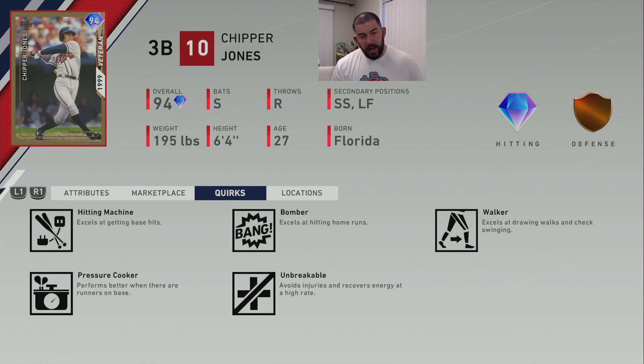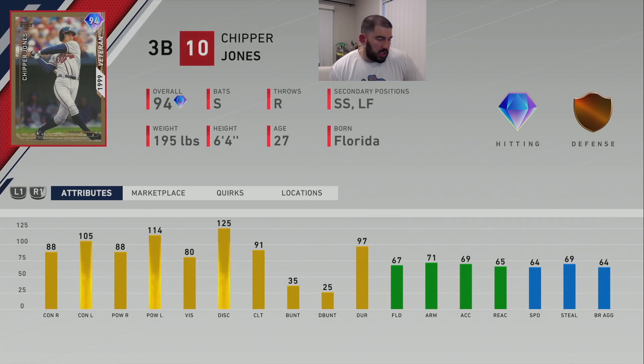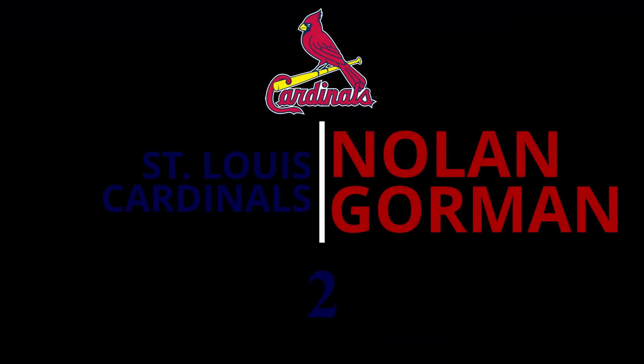His quirks: Hitting Machine, Bomber, Walker, Pressure Cooker, Unbreakable — the big three hitting quirks. You can unlock him in the third inning program boss, but he can still be bought on the market, so he's not fully no-money-spent if you chose a Brian Roberts or Shane Victorino instead. When Chipper prestige is available, he's probably number one — they're kind of 1A and 1B. Personally I'm not a huge fan of his swing, though many disagree, which is part of why he's at number two.